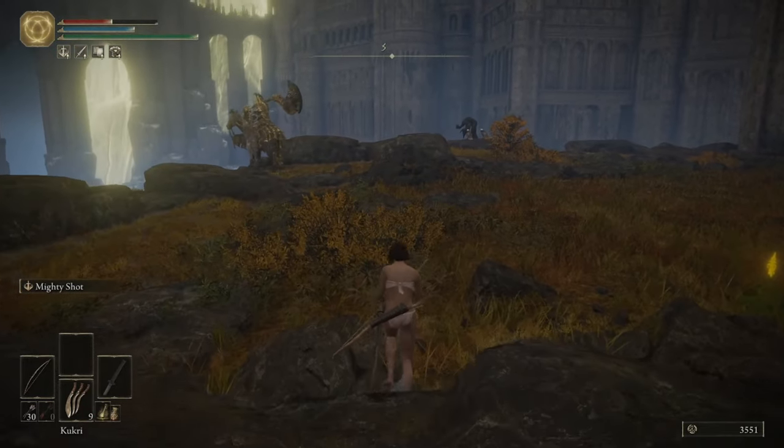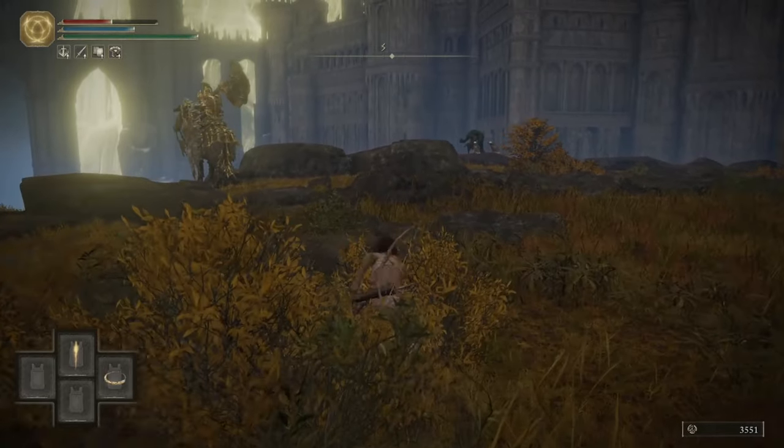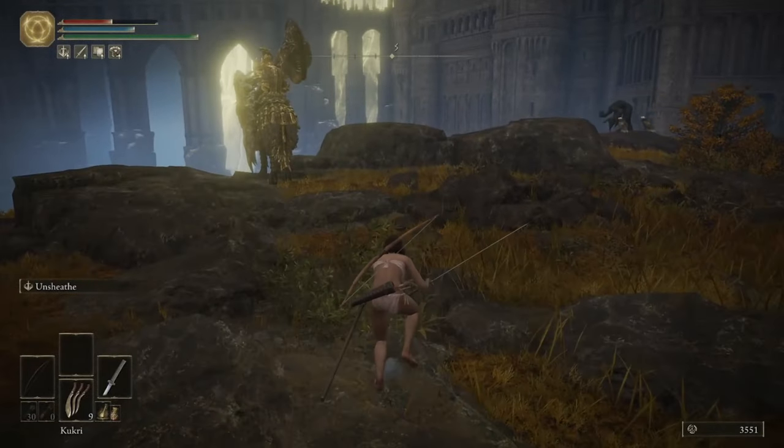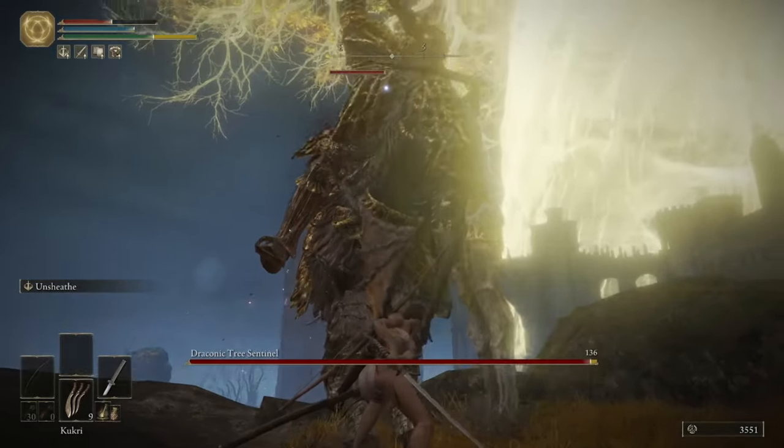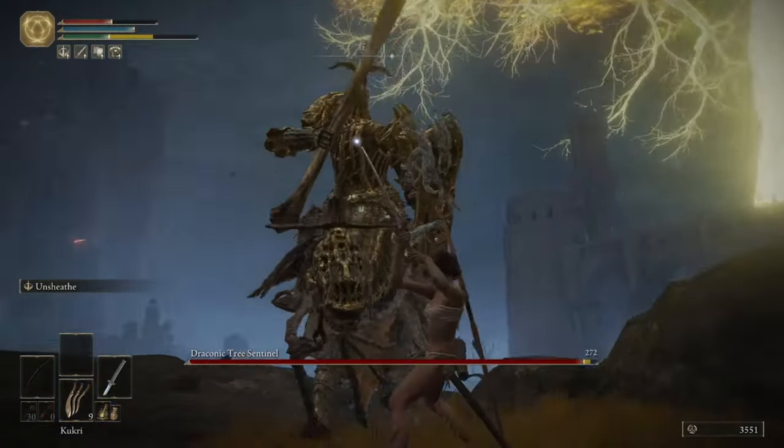When he starts walking over, pull out your Katana and get behind him. When he turns around, do two charged R2s, then an unsheathed R2.